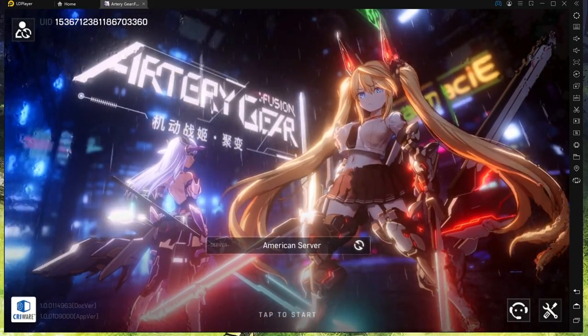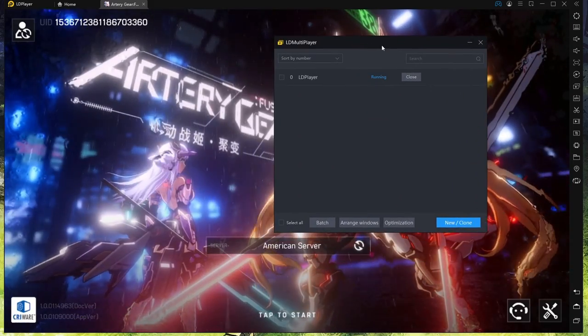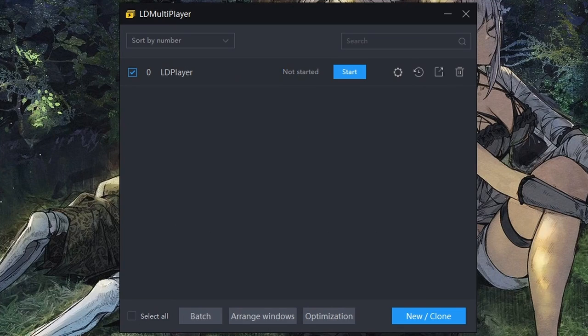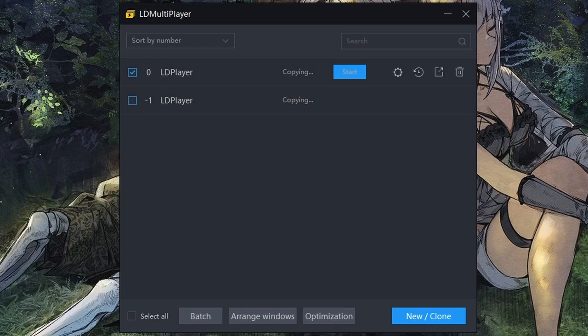If you wanted to make this even faster, you can hold Control and 2 at the same time, which brings up a menu where you can clone this LD Player instance. You're probably going to want to do this before you even log back into the game. Click clone, and then you can have them saved so you can instantly go through all of them. There's also a way to mirror all the LD Players so you can have like five running at the same time — if you know how, please leave it in the comments. Just make sure you clone before you log back into Artery Gear.